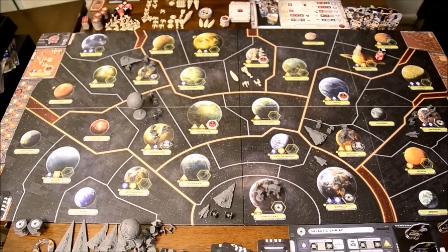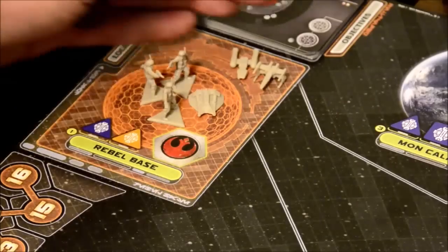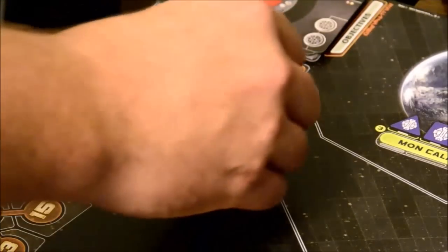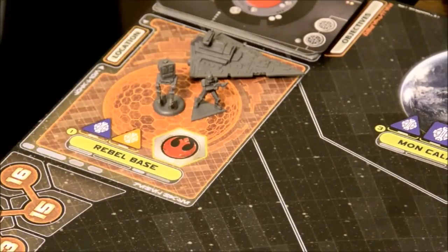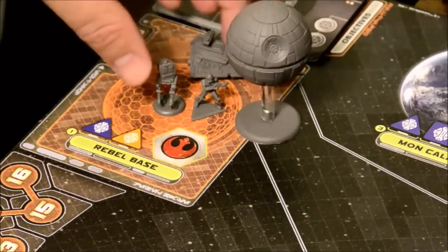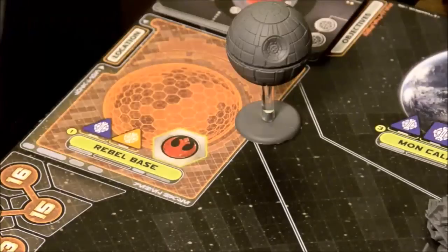Star Wars Rebellion is a 2-4 player asymmetrical game. A 3- or 4-player game is a bit different than the 2-player game, which is the standard way to play. One side takes control of the Imperials and the other takes control of the Rebels — they each have different goals. The Imperials need to find the hidden Rebel base and either conquer it or find it and obliterate it using the Death Star, at which point the Imperials immediately win.